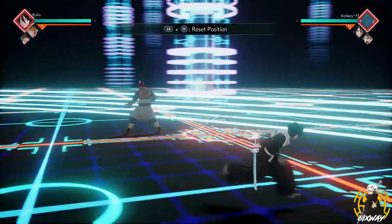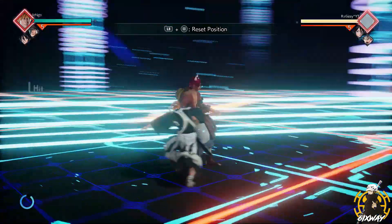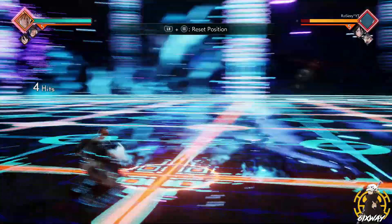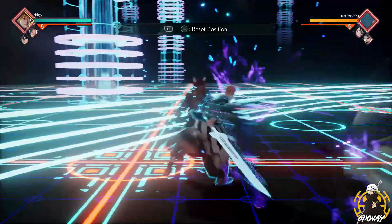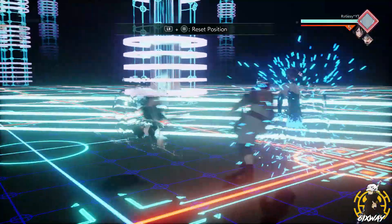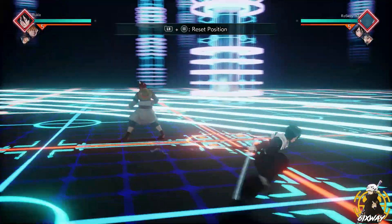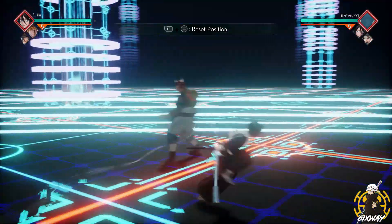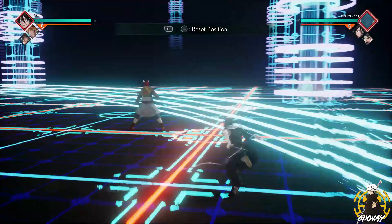A lot of people don't use team awakening because they feel like it nerfs their ultimate, but I'm going to show you how to get the most damage out of it. First, I'm going to showcase that there are literally unlimited switches — look at this. I'm spamming the switch button. I switched at least 10 times in that time frame.